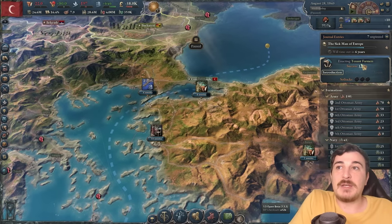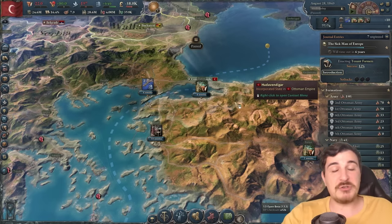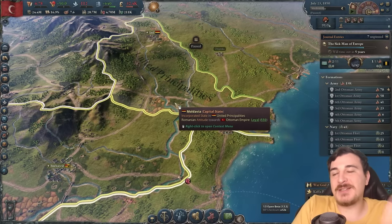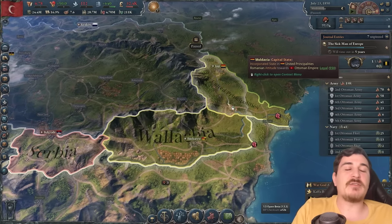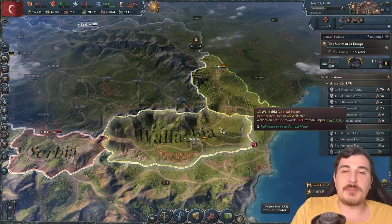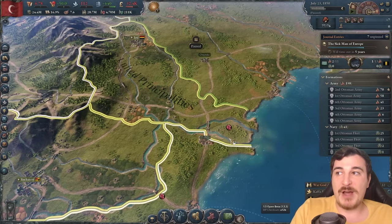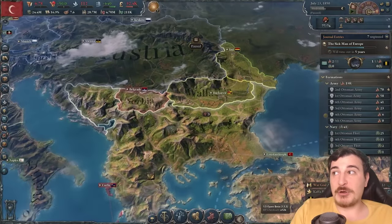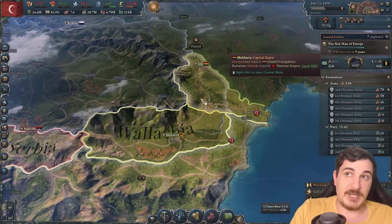Hopefully it passes this time. It does have the support of the Sunni Ulema for some reason, so they're pretty powerful in my country right now. One more thing I like about the new patch is that the United Principalities — which is basically the precursor to Romania, with Moldova and Wallachia officially dissolving their governments and creating the Romanian government — this is how it was essentially historically. These two provinces were given to the Moldovans by the Russians for some of their help in certain wars against the Ottomans.